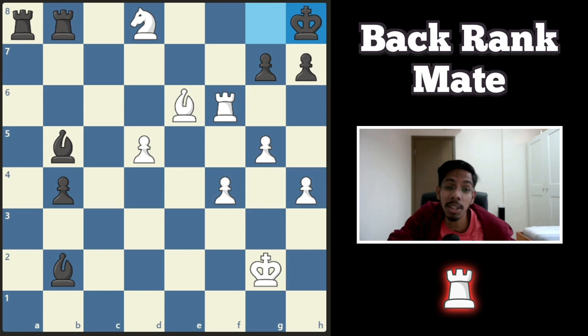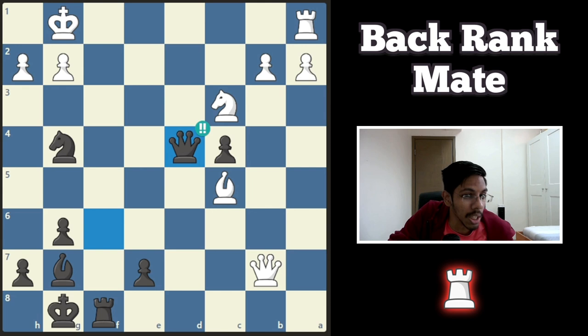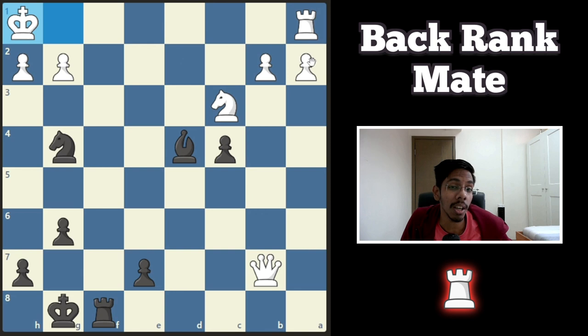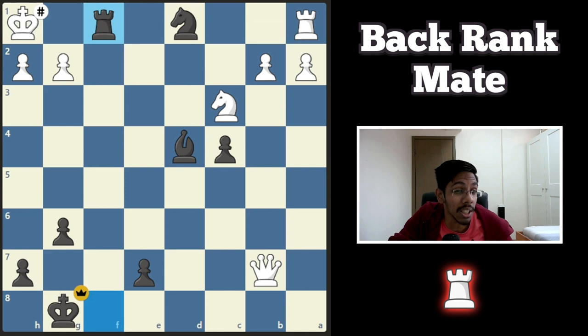On to the next one — black to play and win. This square is covered, the pawns are covering other squares. You know the pattern: sacrifice the queen, push the king into the corner. Now only one defender left — the rook. Cover it out by giving a check; king comes out, then you block the rook out. The rook is blocked by the knight, and once the king goes into the corner, you can give the sweet mate.